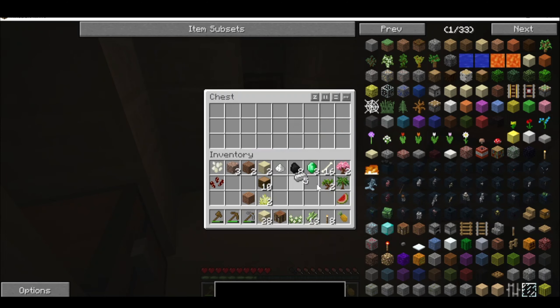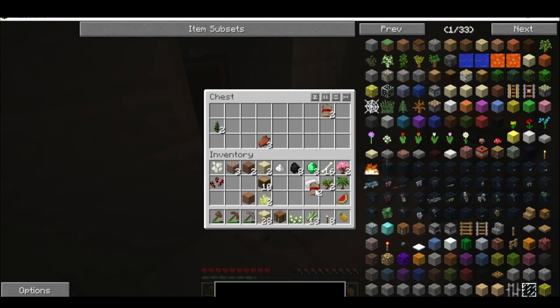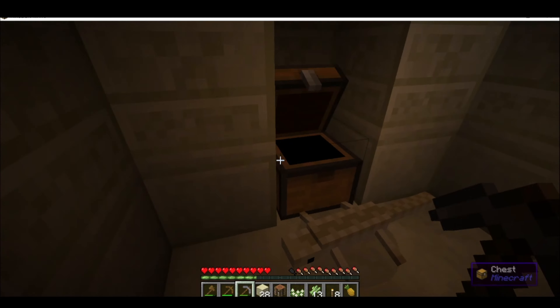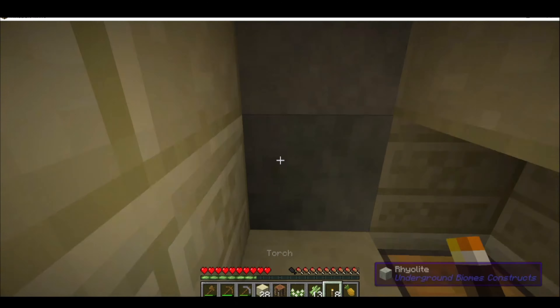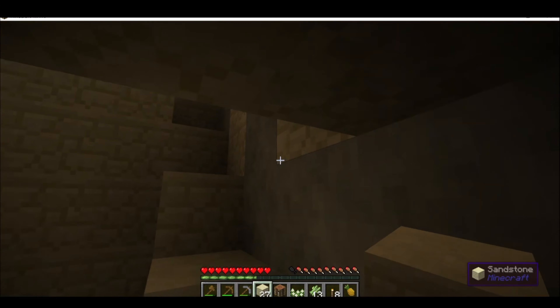And then I got scared to death by a lizard — named him Charles. I found a Hecker sapling, some iron and emeralds in that chest, and we got ancient parcels, which I'm really not sure what those are. I did grab that iron along the way.